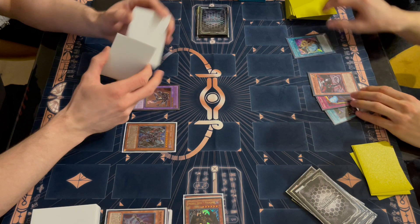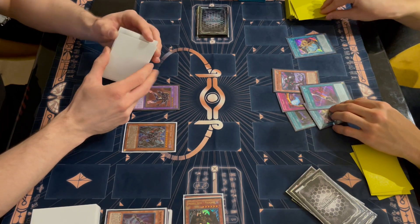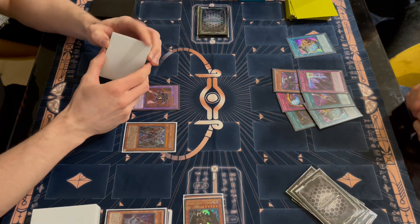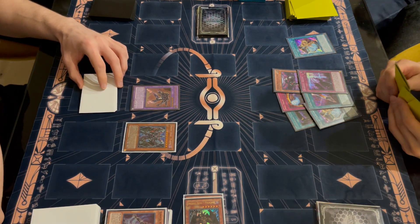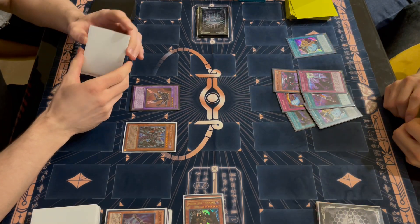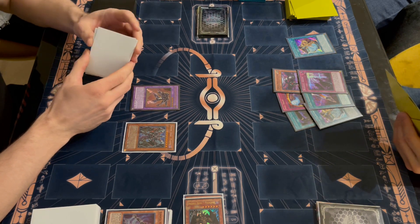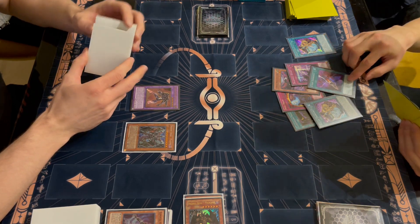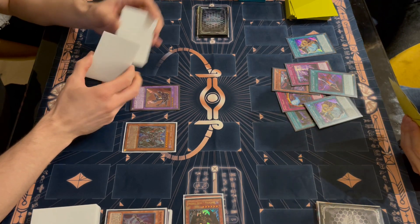We excavate Clockwork Knight, Soul Drain — which I'm maining instead of Summon Limit now that I have Winda in this list compared to my recent deck profile — and Schism. This excavation is really bad: cards that would have been good going first, aside from Schism which you never want to draw going second. We don't have Imperm. Imperm is probably the only hand trap in this list since we're going first. I definitely want to try out the going-second traditional Cyber Dragon variant, which would have done better against Heroes generally.